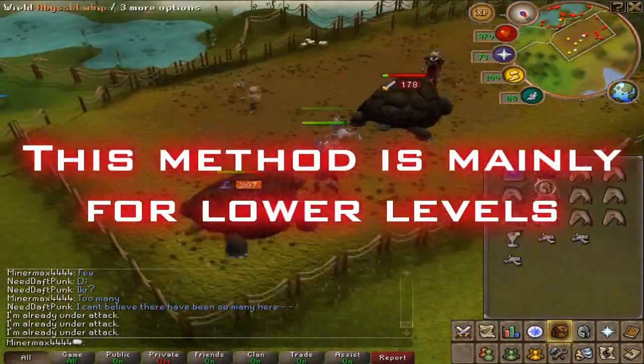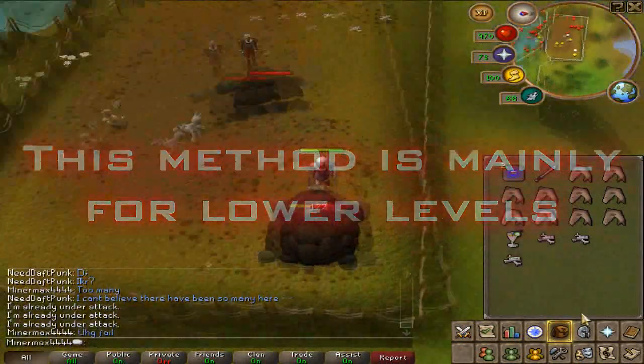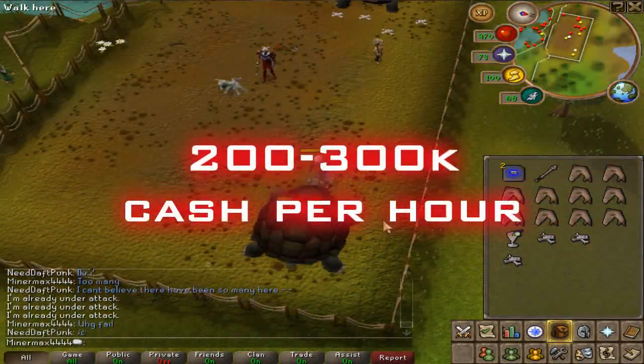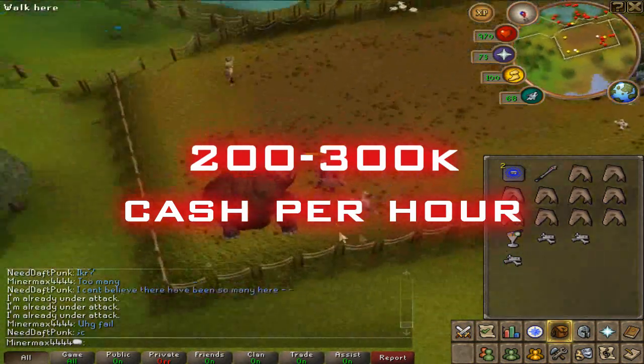This method isn't huge cash, so it's mainly for lower levels that can easily kill them and gain good experience. It's about 200 to 300k cash per hour — not much, but it's a good start for low levels.